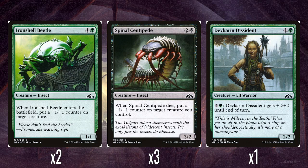Then we've got two Ironshell Beetle: 1 and a green for a 1-1, reprinted a load of times. When it enters the battlefield, put a plus 1 plus 1 counter on a target creature — so it can either be a 2-2 itself or buff something else. I really like Ironshell Beetle. We've got three Spinal Centipedes: 2 and a black for a 3-2. When it dies, put a plus 1 plus 1 counter on target creature you control. These are a nice mirrored pair — the Centipede is really nice as a 3-2 for three with a pretty nice death trigger.